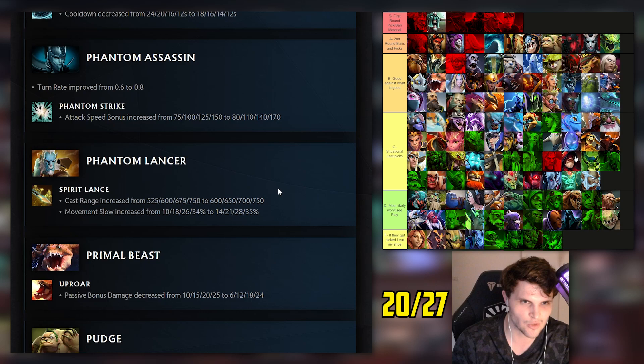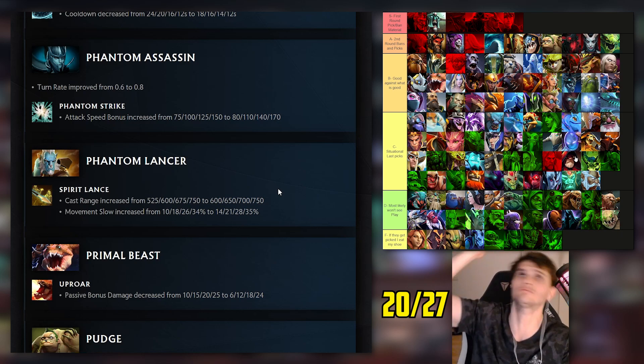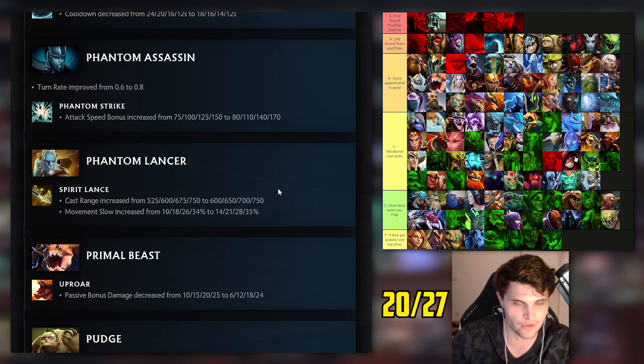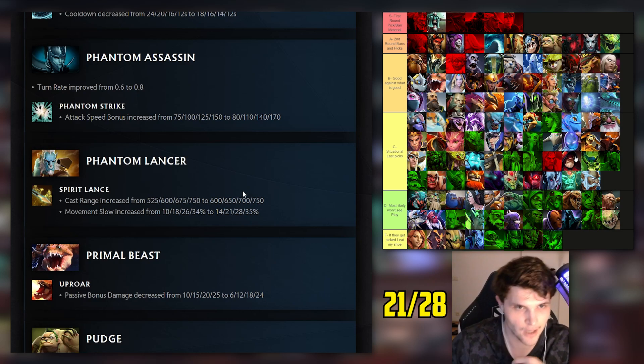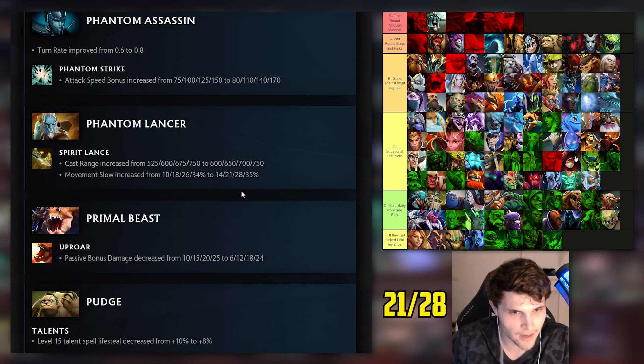Phantom Lancer: Spirit Lance cast range increased in lane, which helps secure range without walking up and getting punished, and movement speed slow increased especially in lane. We'll call that a win. I think he's still probably bottom of C tier. Primal Beast: I had him middle B tier so expecting a slight nerf. Passive bonus damage decreased - level one nerf mostly.